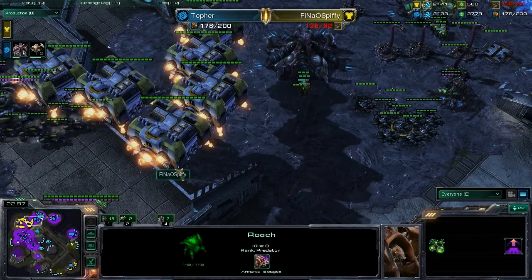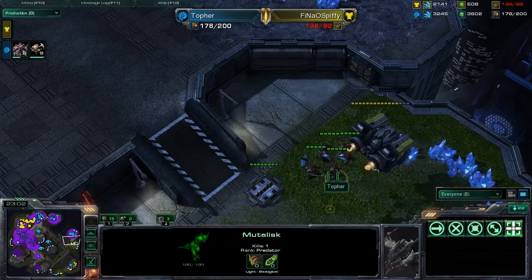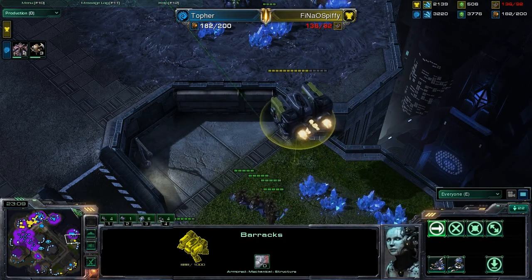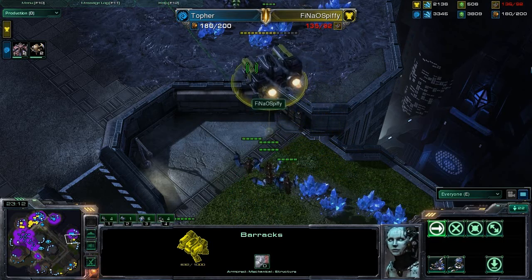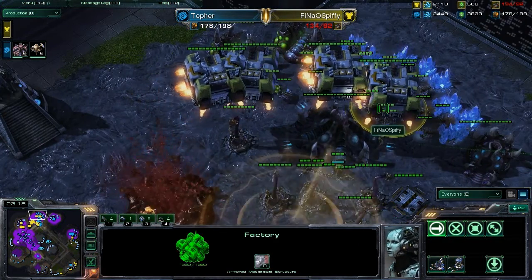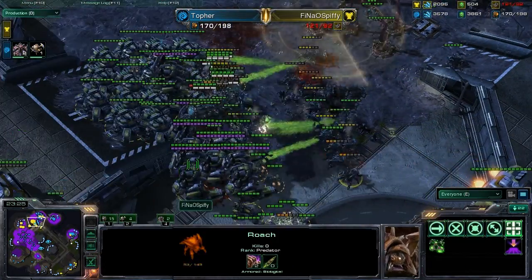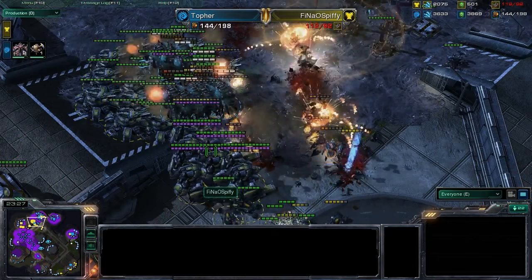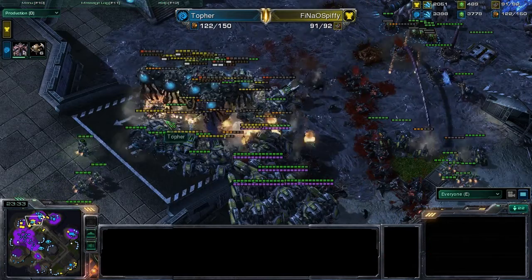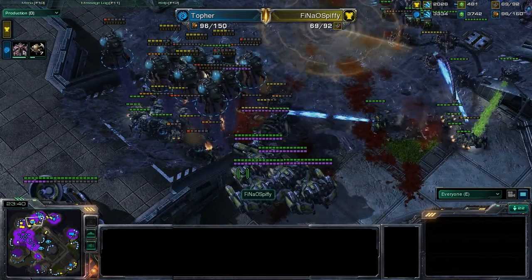Cruising forward — Topher's got to mount a defense here eventually. In the meantime, Topher did grab a couple of Mutalisks. Mutalisks are a great play here — they'll be able to deal with some of these floating buildings. Factory going down, a lot of scans going down — it does reveal Roaches burrowed there. And a drop is going to go down right on top of the Tanks as they're sieging up — not a good deal. A lot of Tanks are going to go down. Notice Spiffy's supply count disappearing very quickly. Sieging up there was not the best idea.